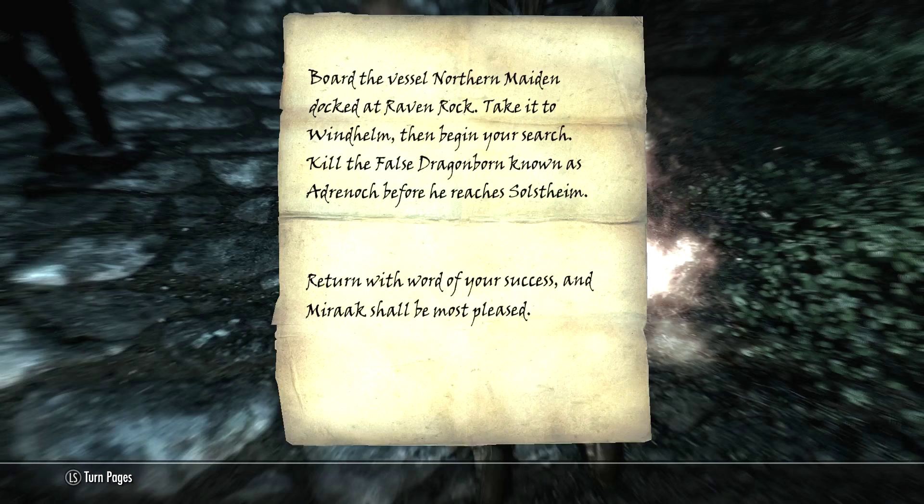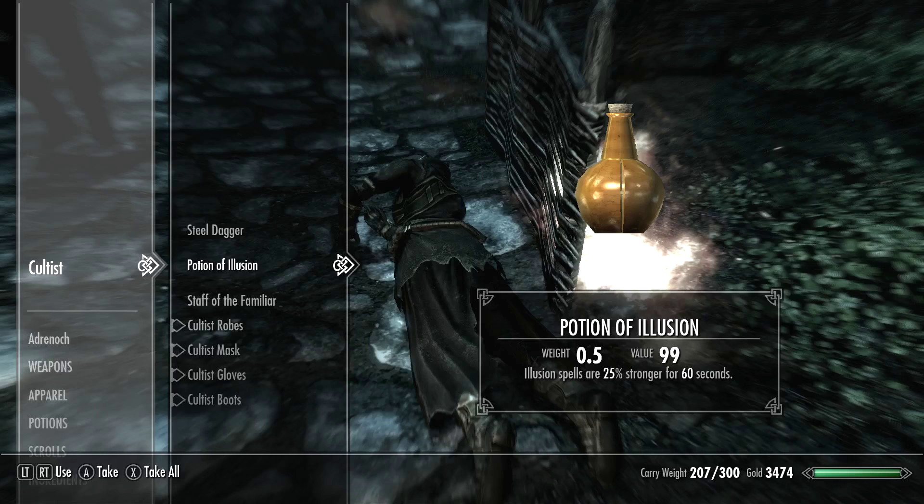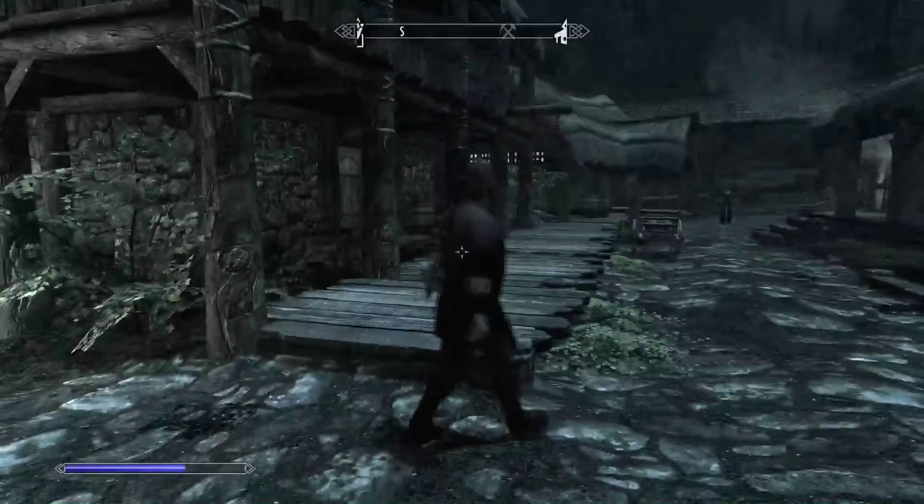This guard's on fire right now — luckily he's cool with it. Cultist orders — why would they make the update appear right where you're trying to read? Board the vessel Northern Maiden docked at Raven Rock. Take it to Windhelm, then begin your search. Kill the false dragonborn known as Adronach before he reaches Solstheim. Return with word of your success and Miraak shall be most pleased. If you have no idea what's going on, chances are you didn't buy the Dragonborn DLC — we're not going to do that anytime soon.